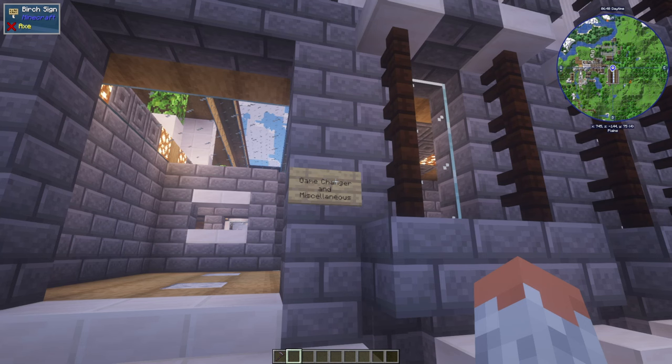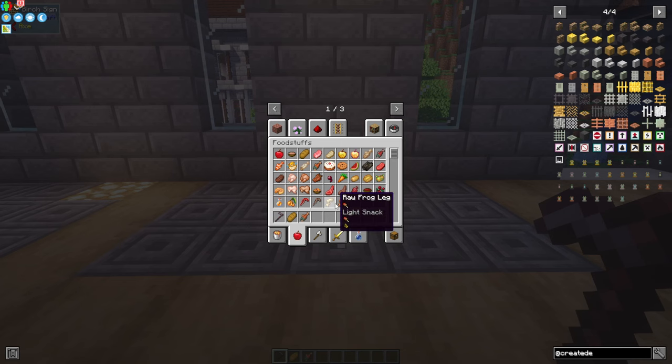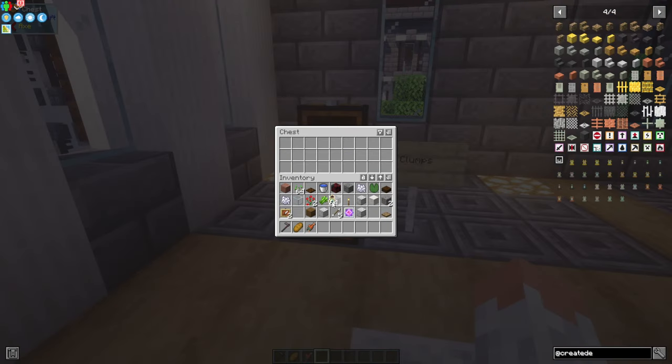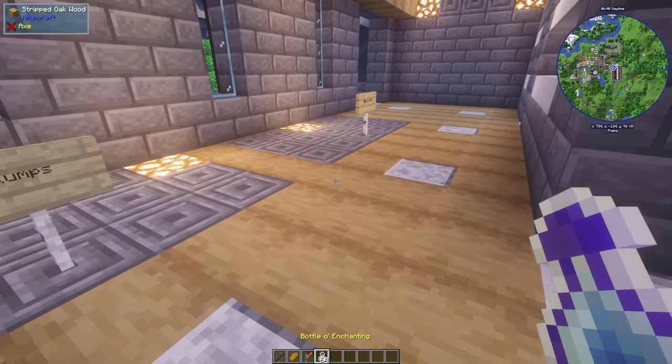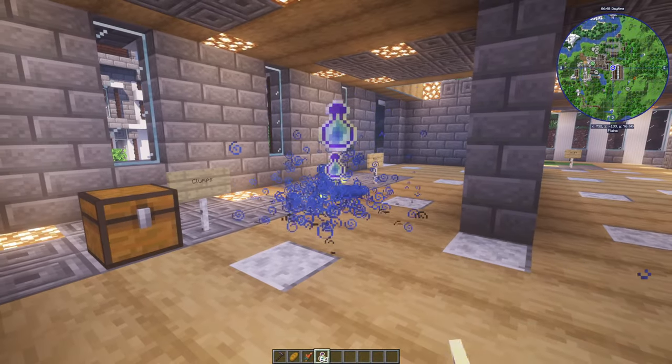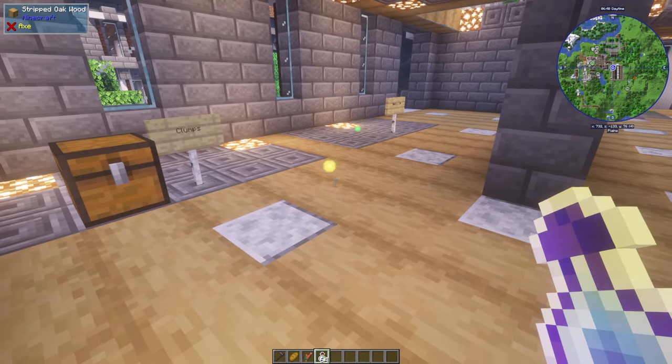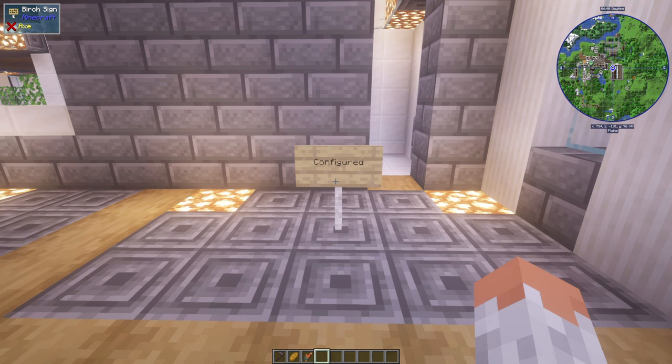The last category is game changers and miscellaneous — everything that doesn't fit into the other categories. With Apple Skin you can see the value of your food items, so you can see how much an item can restore. Clumps helps with XP — instead of having hundreds of XP orbs you only have one big one; they clump together if they're nearby. Configured lets you edit mods, which is very helpful for server admins.